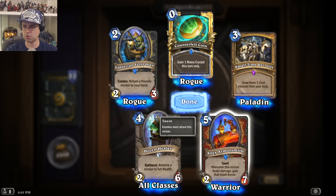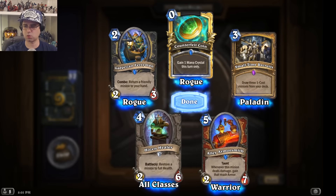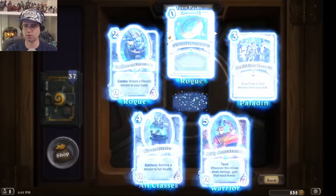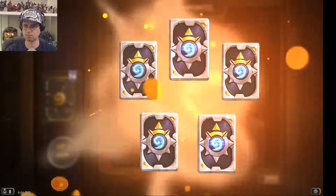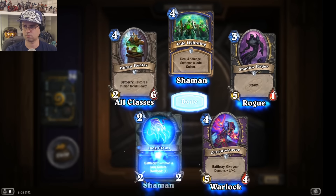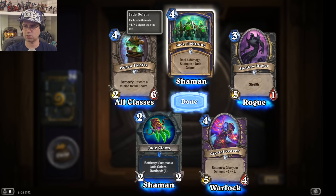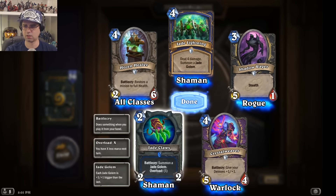Whenever this minion deals damage, gain that much armor — that could be really good for Warrior. Also: deal 4 damage and summon a Jade Golem, and another Jade Claws.